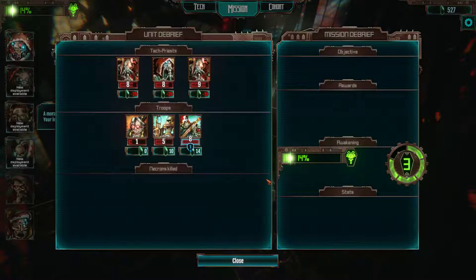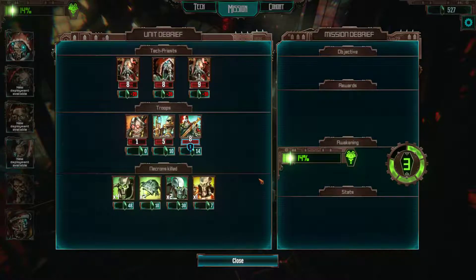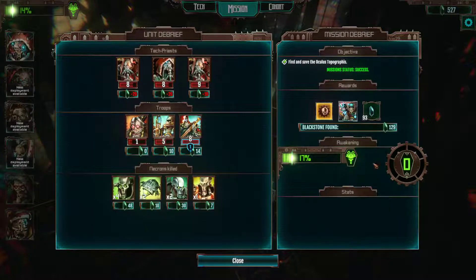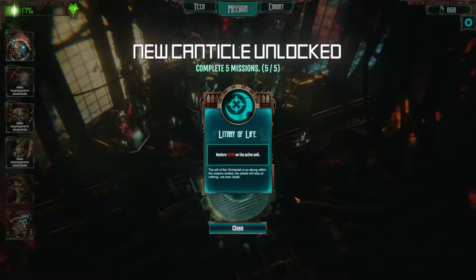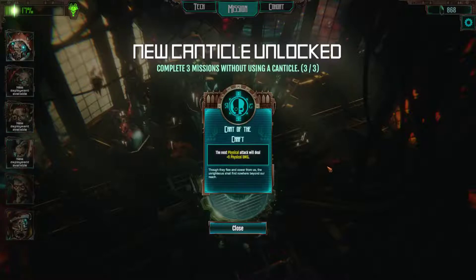That is a little minus there, but anyhow. Two Necrons — we killed a couple of them, which is quite nice. Mission was a success. We have a new Close Combat Unit, which is amazing as well. Litany of Life — it restores 10 HP on the active unit. The will of the Omnisire is too strong within. Cant of the Craft — the next physical attack will deal plus 9 physical damage.